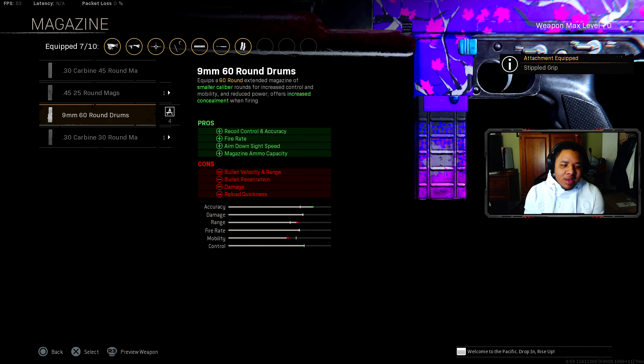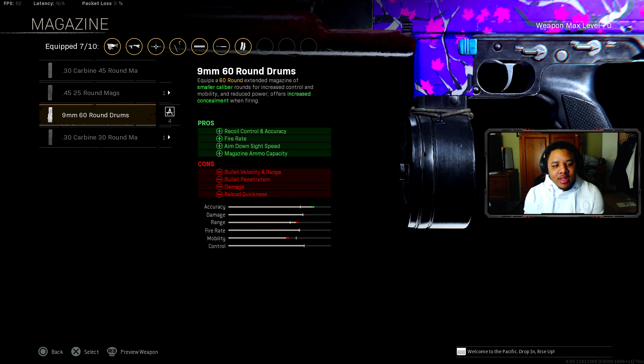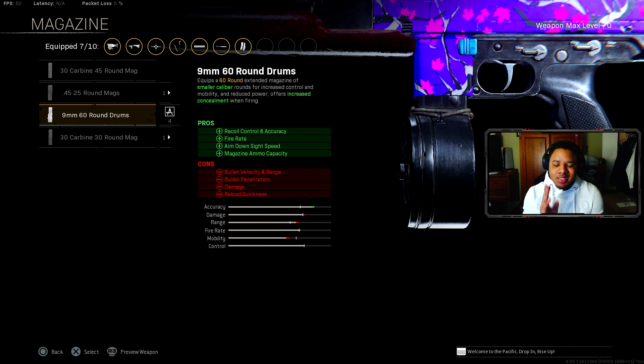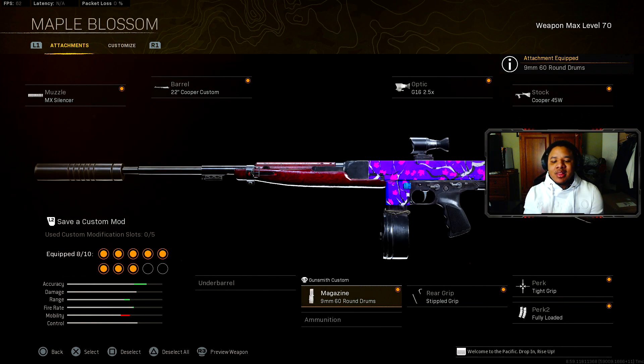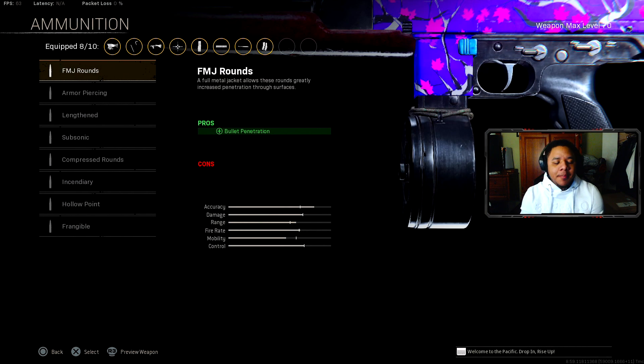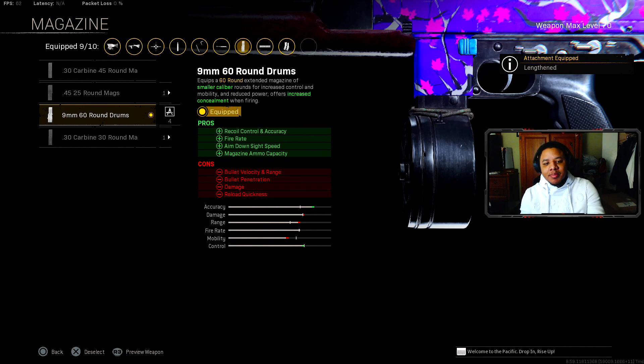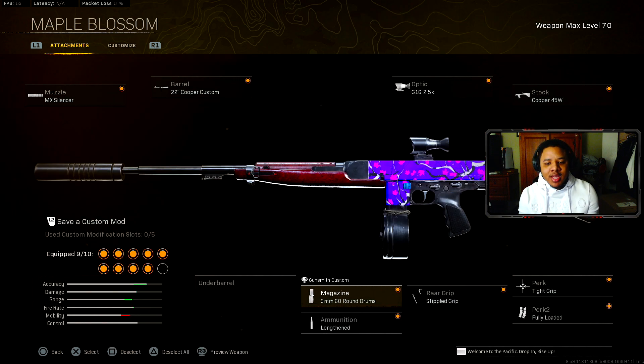For the magazine, it's still going to be the 60-round. The Cooper kind of has inconsistent damage — sometimes it hits hard and sometimes it drops off — but it's still a good gun depending on how you play it. Keep in mind that the fire rate bonus on magazines always takes a little damage away.